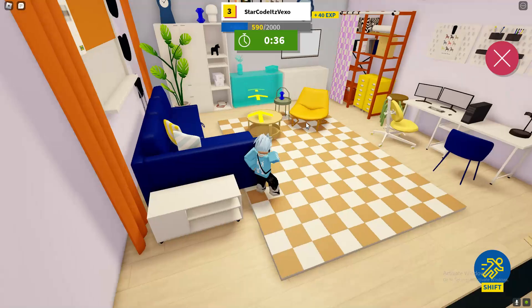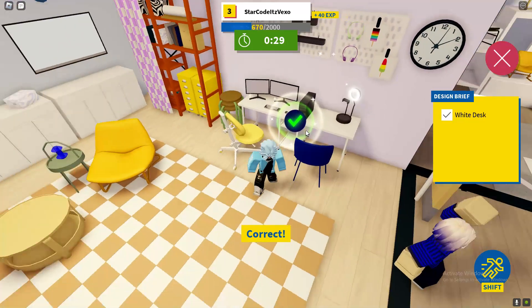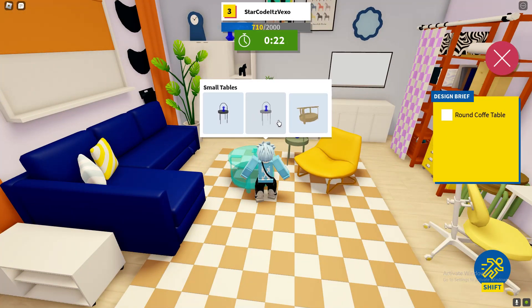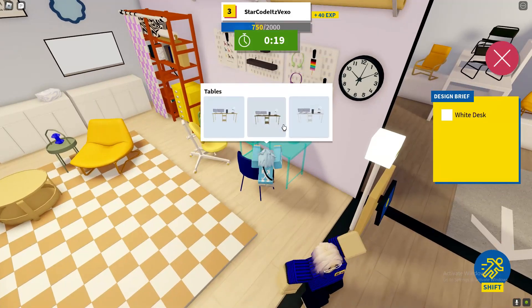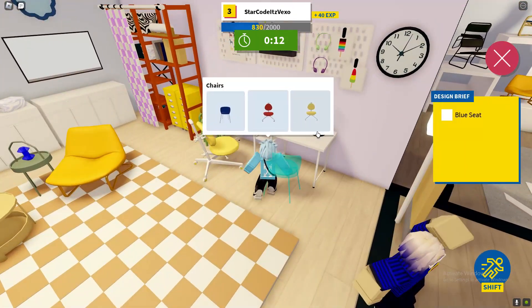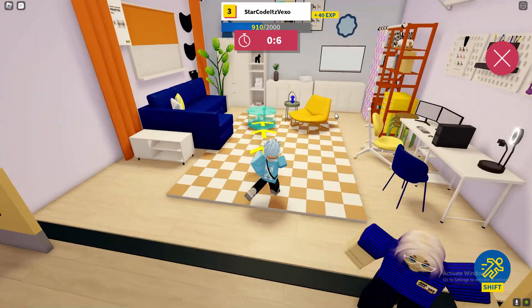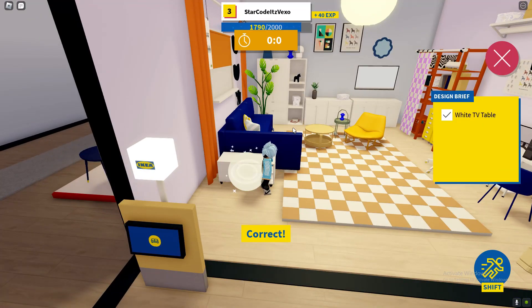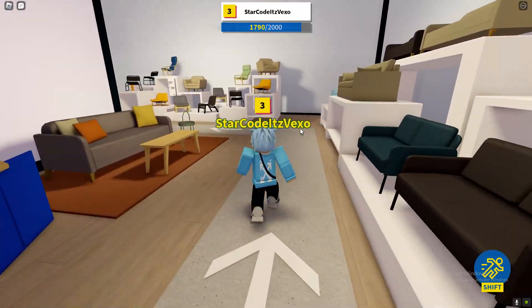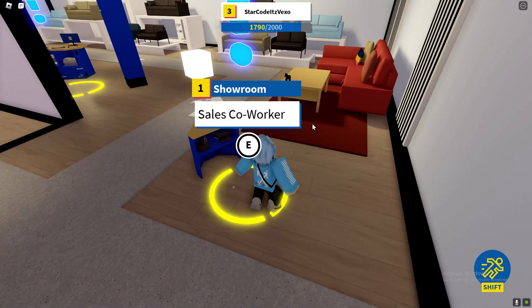This might be the best way to level up really quickly. What I highly recommend is doing this showroom job out of all of them — the showroom is where you get loads of XP. Make sure you do this if you want to level up really, really quickly. Look at how much XP we're getting — 40 XP every second, which is just crazy. Just look at how much XP I got from doing that in a minute — that is unreal. We pretty much got all of the UGCs in a few seconds by doing that. That's how to play the game.